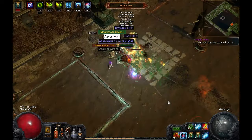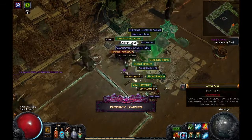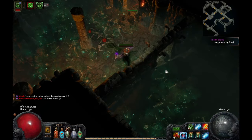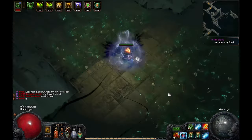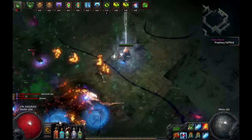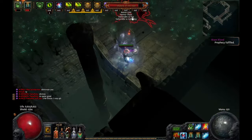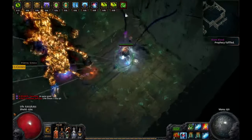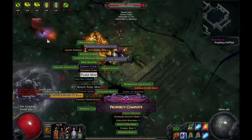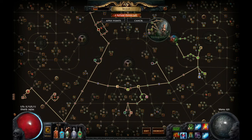Pathfinder gets a lot of flask effectiveness, flask duration, and flask charges gained. My unique flasks last eight seconds; my experimenter's quicksilver lasts ten seconds. Explosive arrow clears pretty fast, so it's easy to sustain from pack to pack. My usual flask setup has pretty high physical mitigation with Rumi's and Taste of Hate, a good amount of block — 65% for attack and 33% for spell — and high lightning and cold resistance, 84% on each when I pop the flasks.